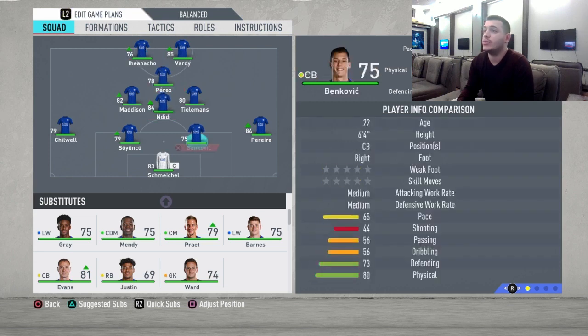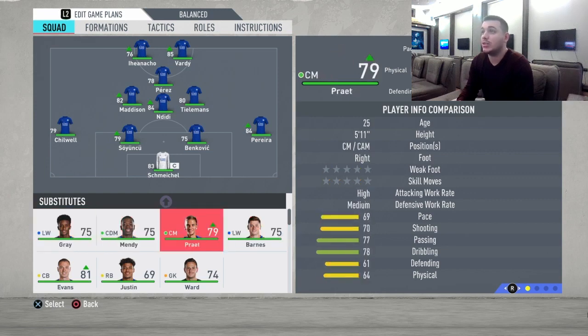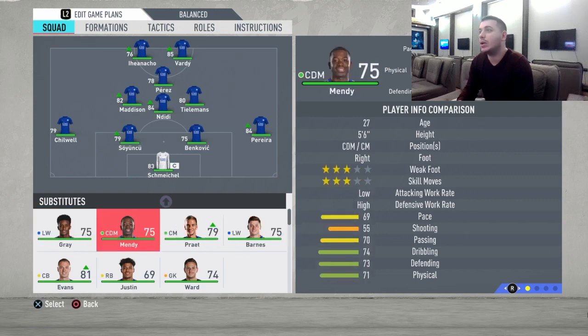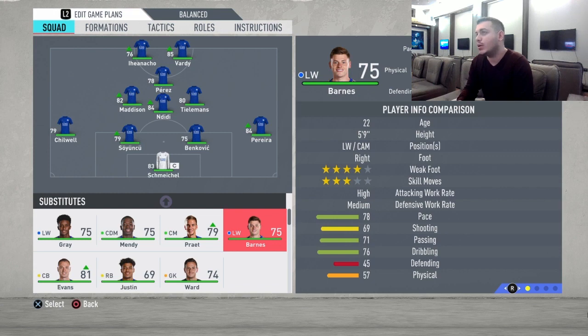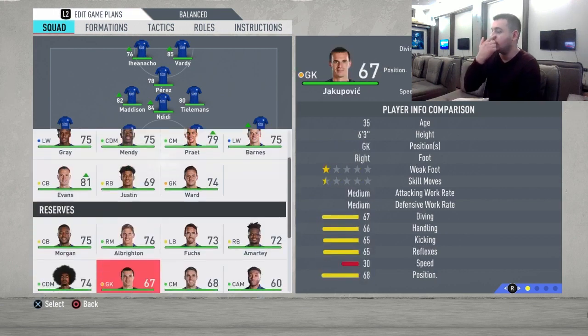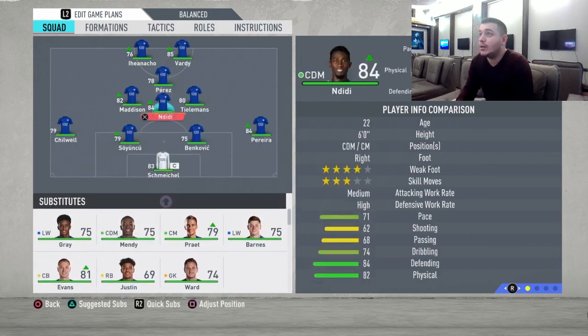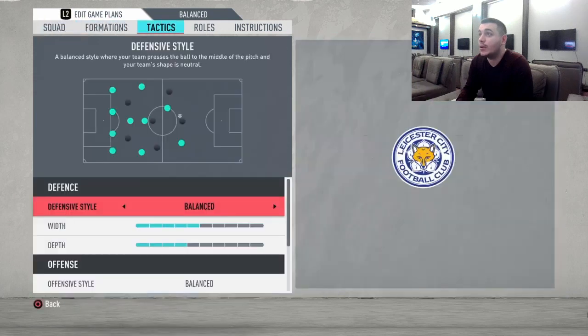As substitutes, we'll use Gray after minute 45 or 60 instead of Iheanacho, and Mendy whenever you're winning and want to hold on to the lead if you're not feeling comfortable. This completes the starting eleven.